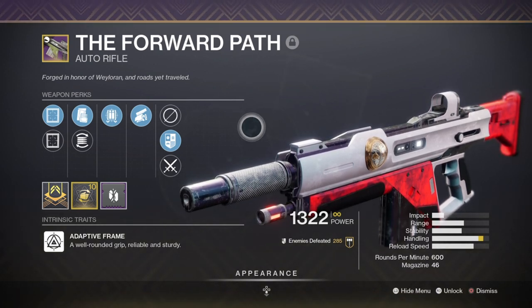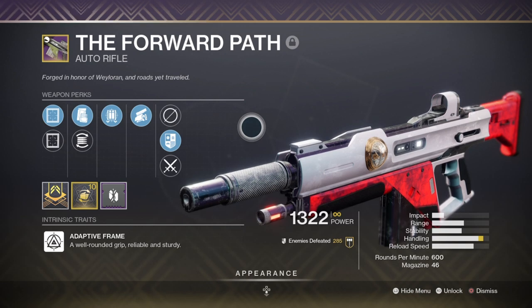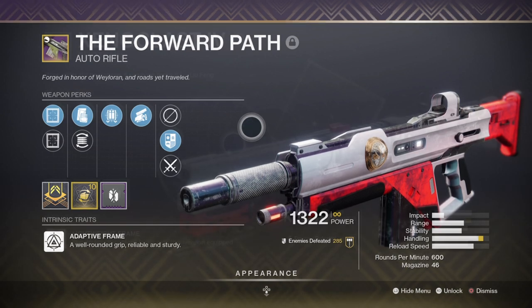Alternatively, the new Piecebound sidearm can roll with Swashbuckler and can have the Unstoppable mod attached as well for a great pairing as a secondary. All False Promises with its slow fire rate but high damage output is also a great alternative.